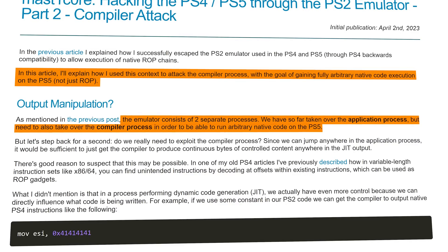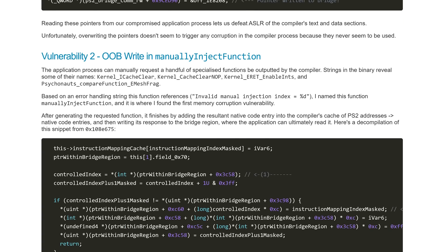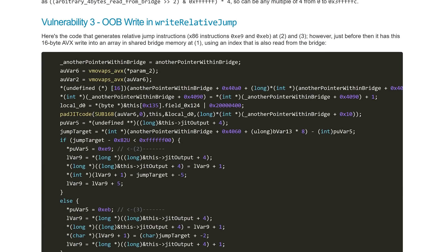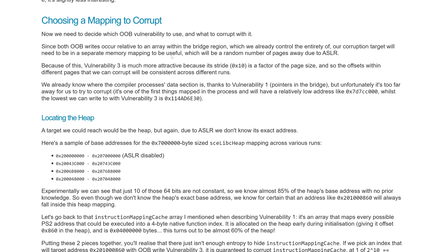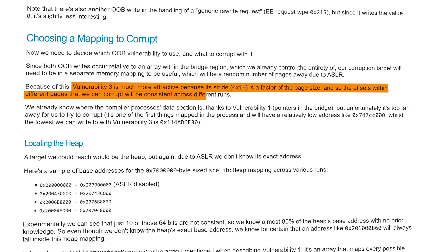Scrolling down further, he discovered three vulnerabilities. Vulnerability one: pointers in shared memory. Vulnerability two: an out-of-bounds write in the manually inject function. Vulnerability three: also an out-of-bounds write in write relative jump. Vulnerability three is the one he decided to take further, because its stride of 0x10 is a factor of the page size, meaning the offsets within different pages that can be corrupted will be consistent across different runs.